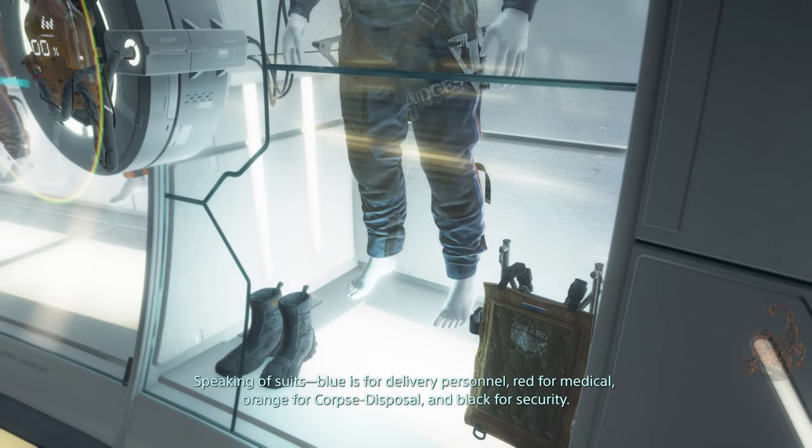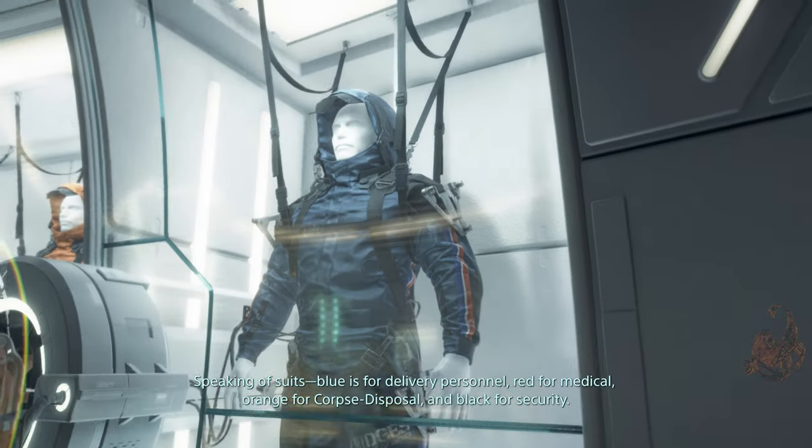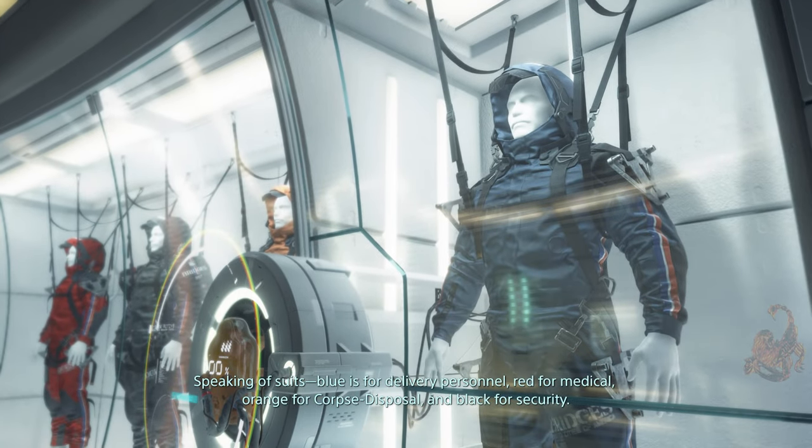Speaking of suits: blue is for delivery personnel, red for medical, orange for corpse disposal, and black for security.